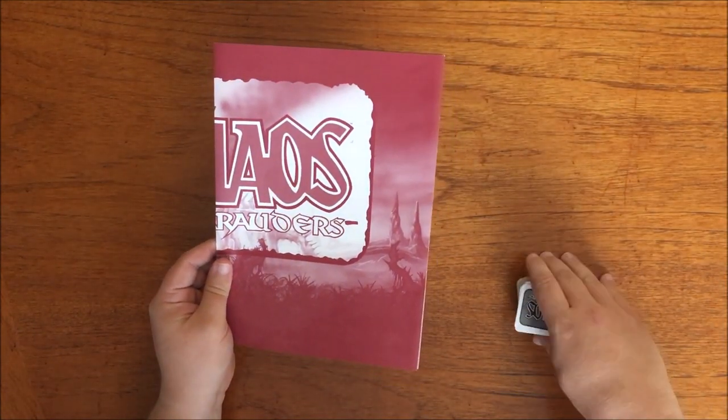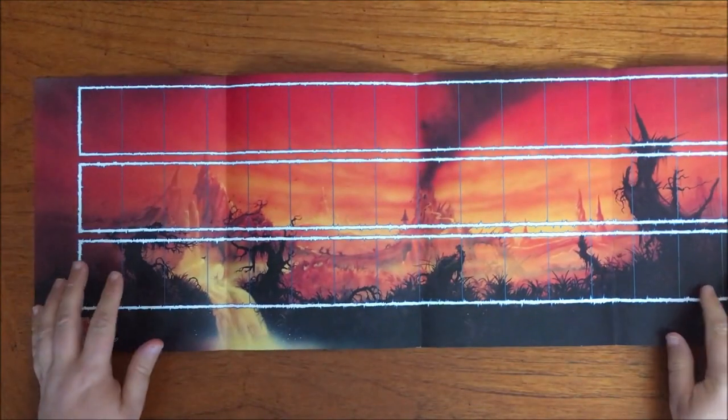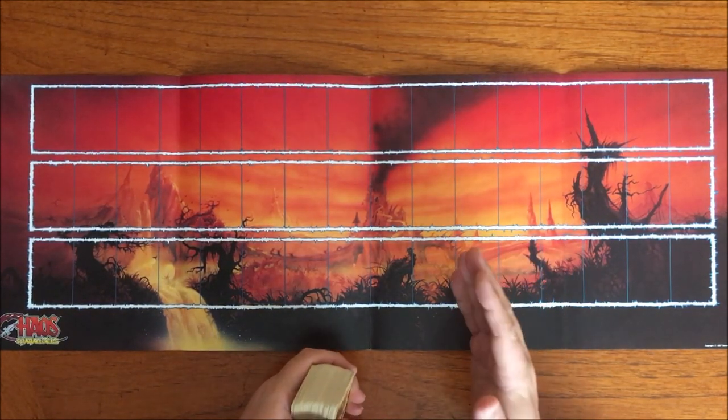These playsheets are where players place their cards. The object of the game is to complete three complete battle lines, but it's not that simple.